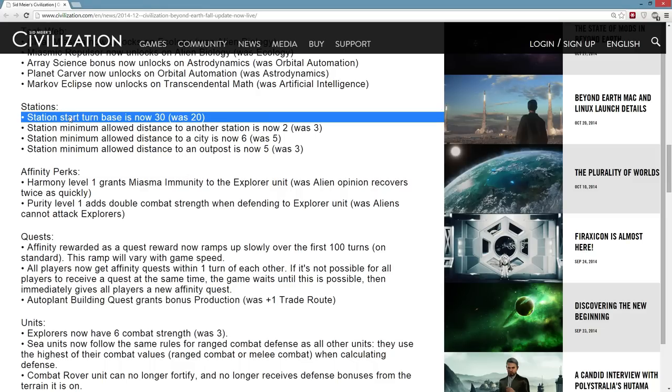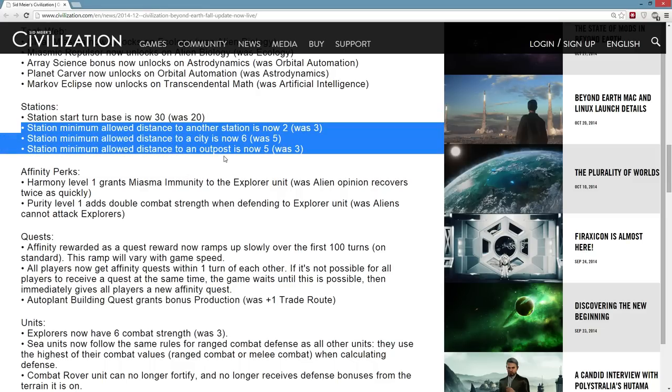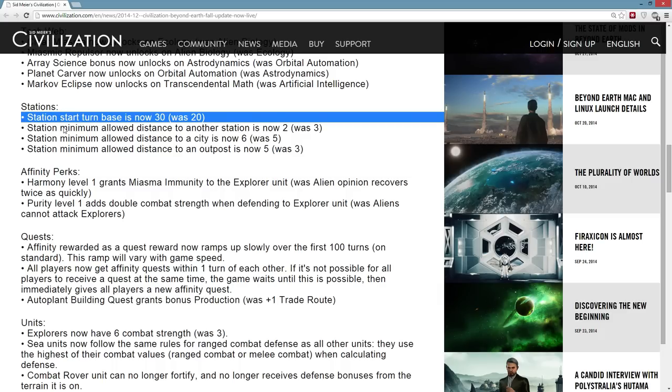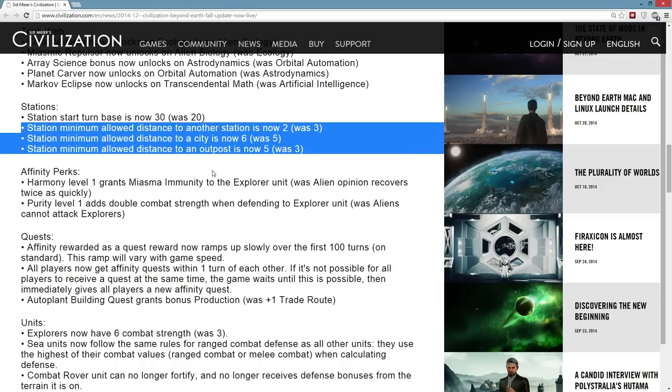Stations now spawn a little bit later and have more space between them and between other cities, just to stop them from clustering up quite as much. The slight delay on the station start turn might give you a little bit more opportunity to rush out a colonist somewhere you want to settle before a station gets in the way. It's still hard — 30 turns is still not a really long time to get a settler out there — but I think the spacing is going to be better overall.